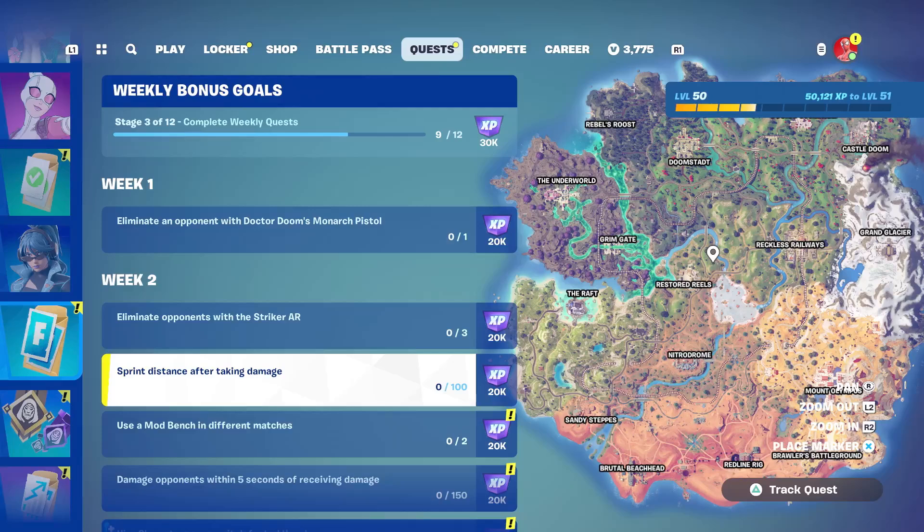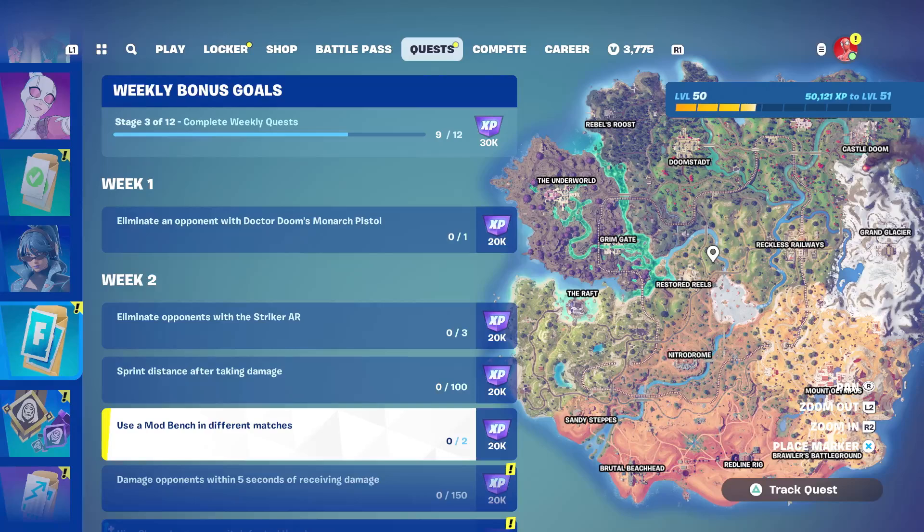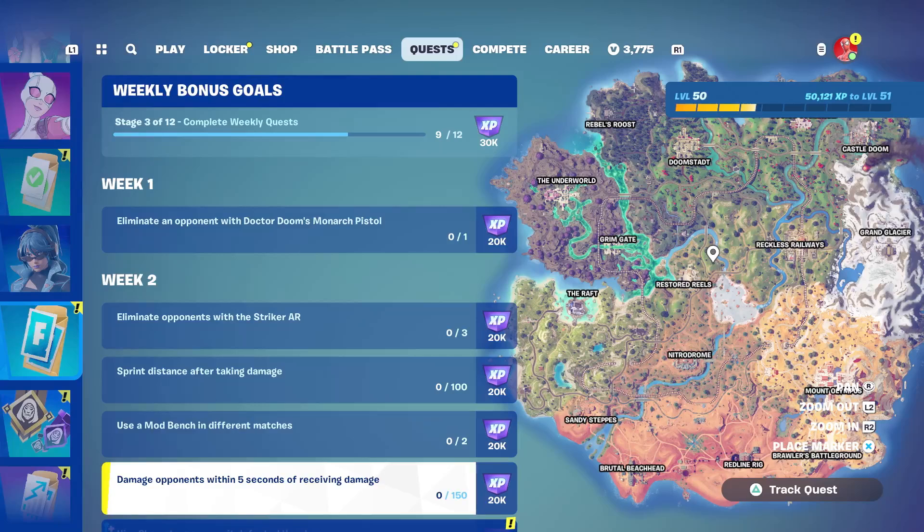Sprint distance after taking damage: 100 meters. That should easily be done in Team Rumble as well, since you'll constantly have opponents being rebooted. It's a smaller, faster-paced map where they shrink the circle, so everybody's in the same area fighting — you should get that done easily. Use a mod bench in different matches too — you gotta go to the bunkers and use the mods in two different matches; doesn't matter what you do, just do it in two different matches. Damage opponents within five seconds of receiving damage, 150 damage total — again, Team Rumble seems like an easy place for that one.